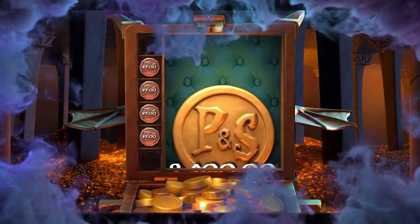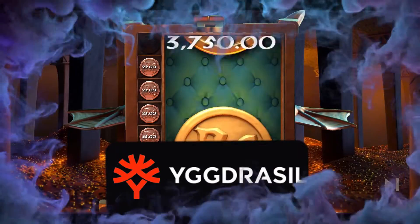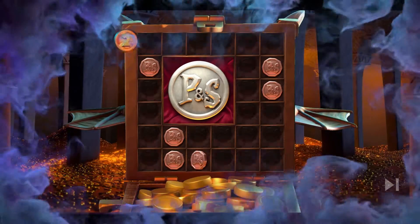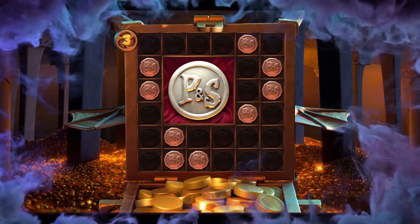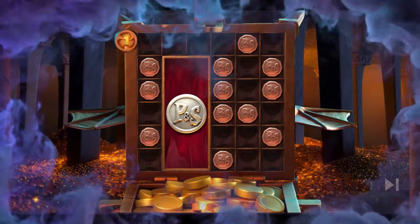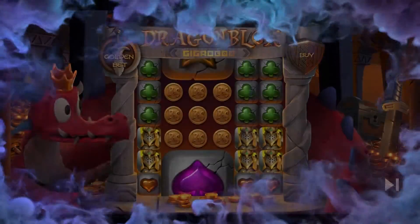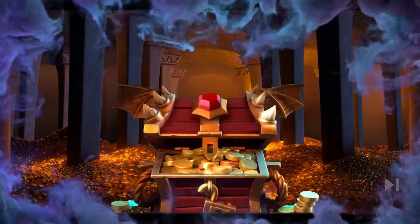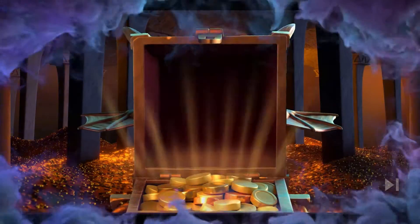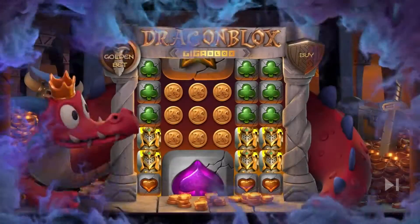If clay-like graphics from yesteryears make you feel nostalgic, Dragon Blox GigaBlox by YGG Drazzle at number 2 will be one of your favorites. If dragons and castles are your thing, this will work well too. Place a minimum bet of 50 cents up to a maximum of $50, and you get the chance to win 5,000 times your original bet. Get 6 lock and block symbols in one go to enter the monster jackpot bonus game, where you automatically get 3 spins. If another lock and block symbol appears, you gain another free spin. Can't wait? You can pay a hefty fee to buy your way in and take your chance to win the jackpot.